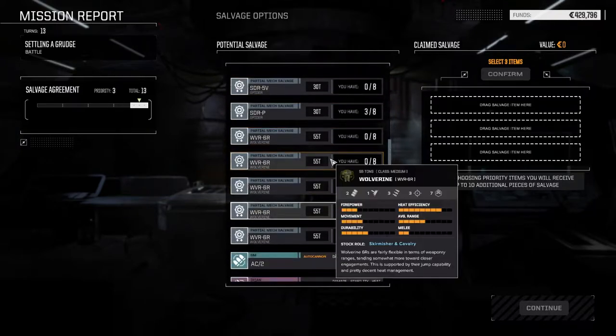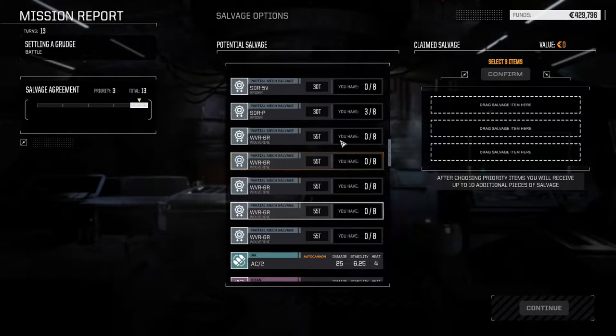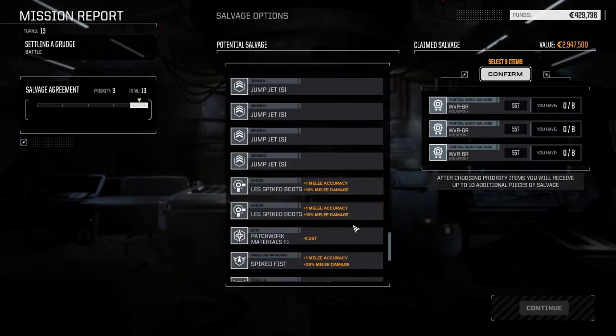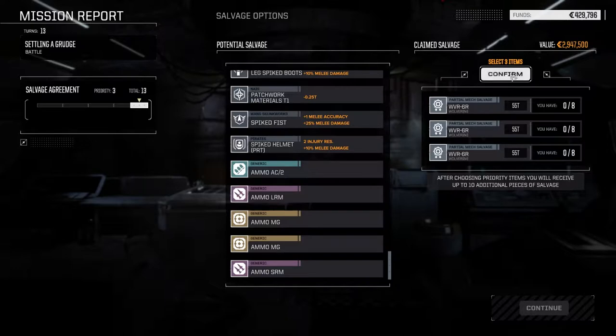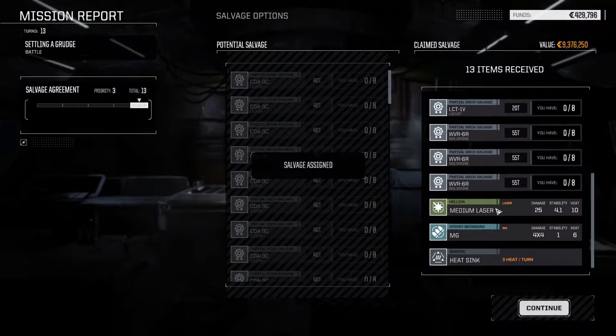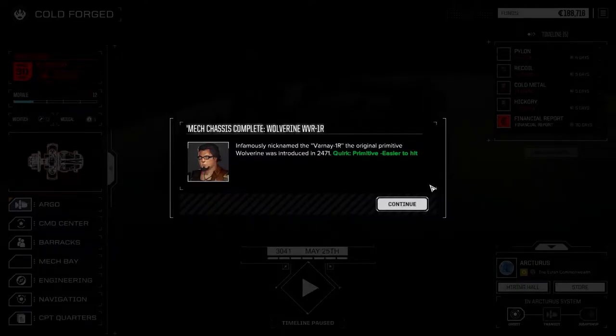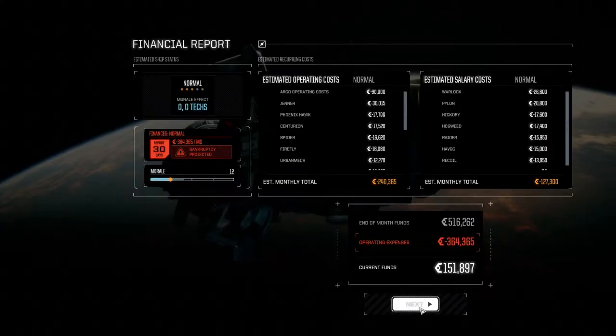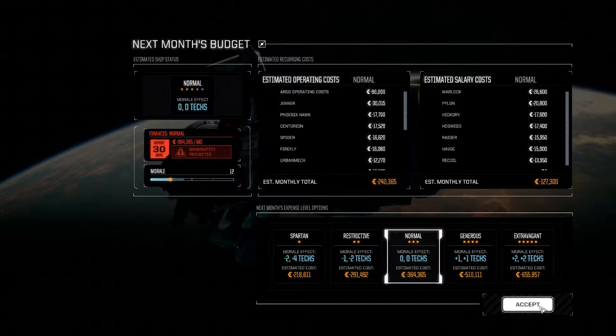Okay, lots of Cicada parts, Jagermech parts, Spider and Wolverine parts. We've got wolverine parts — think we have five or six parts, so I'm just gonna take three. I know I normally don't do this, but I'm going to today because I want to accelerate the series just slightly. Confirmed. We got one, two, three Cicada parts, one, two, three Jagermech parts, a Locust part — we only got those Wolverine medium machine guns. Oh really — easier to hit? The original primitive Wolverine. God, we got the crappiest one — well, I guess it serves me right.